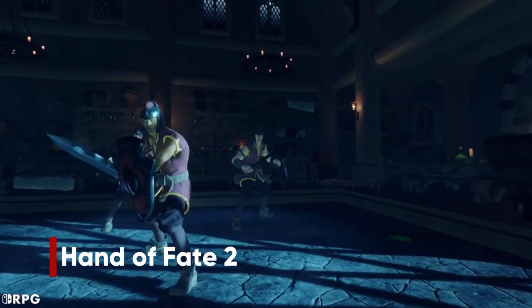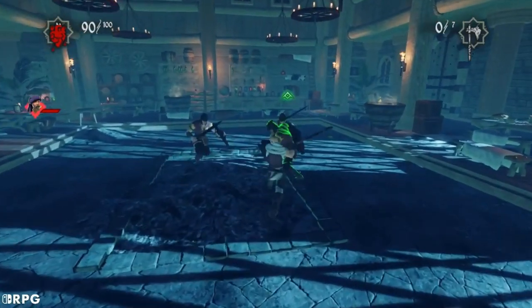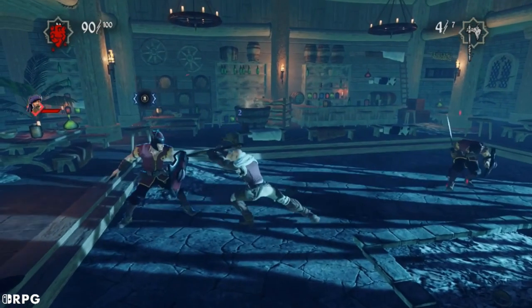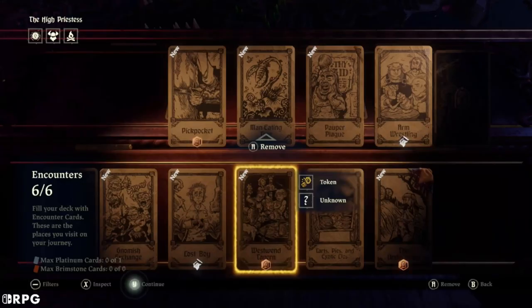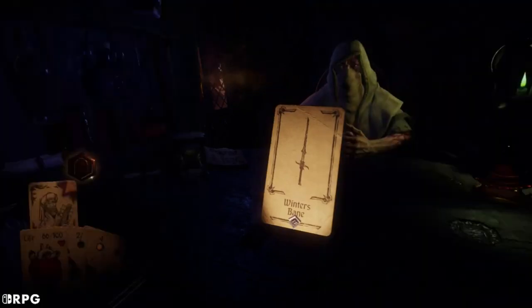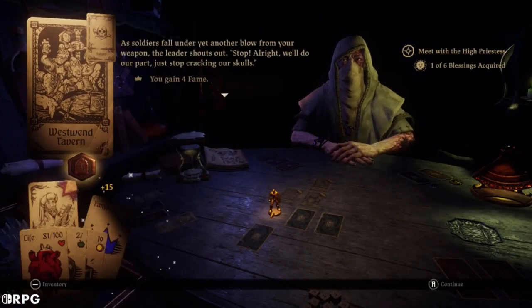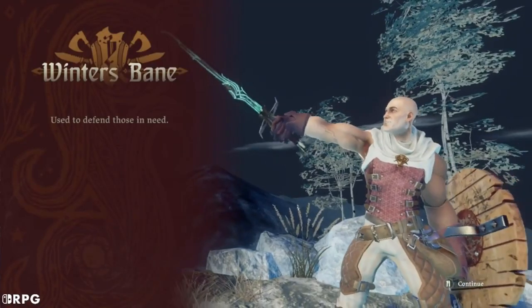Evan over at SwitchRPG.com says Hand of Fate 2 is a love letter to board games, combining all the parts you love with all the luck that you hate. Because your setup is so effortless, you get to explore, experiment, and enhance in ways similar to an RPG, but with the tense, turn-by-turn action of the best tabletop titles. Combined with excellent presentation value and a slew of inventive scenarios, this is one title you'll keep coming back to play long after you've started.